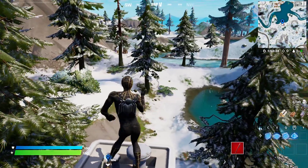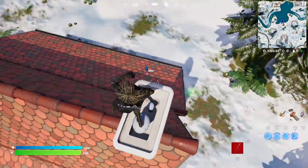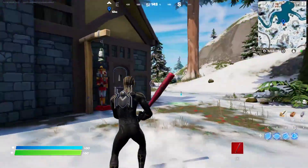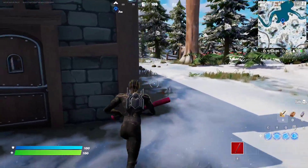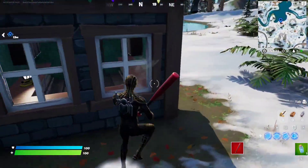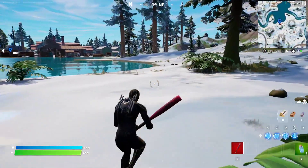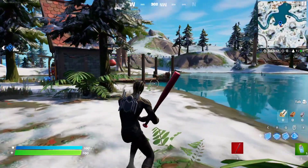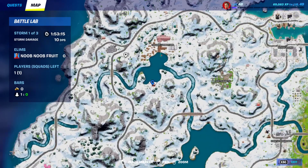One, two, three — and yeah, that's three seconds. Then you just drop off and grab one of the quads. They should be right around here, but because this is Battle Lab mode they don't spawn here, so we're just going to zip our way to the second location.